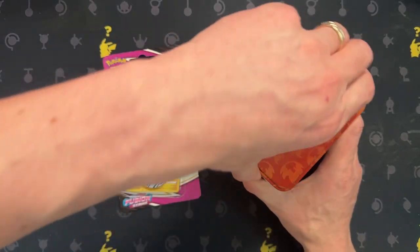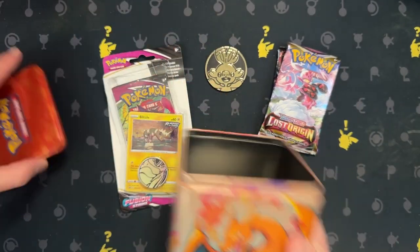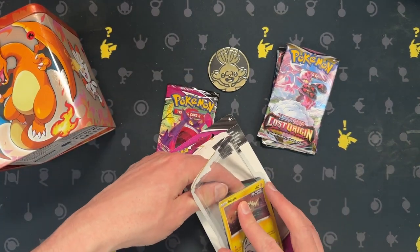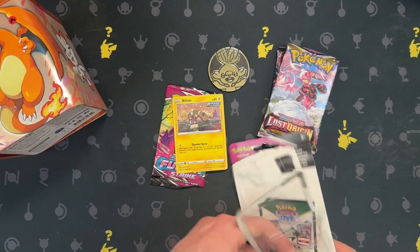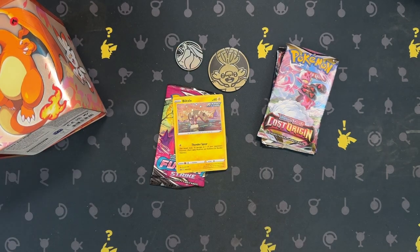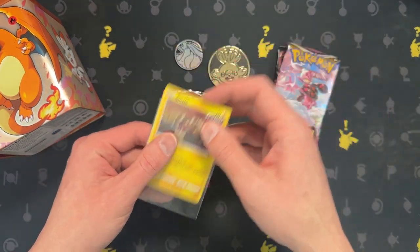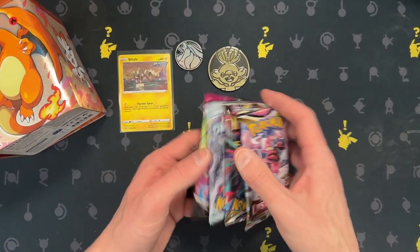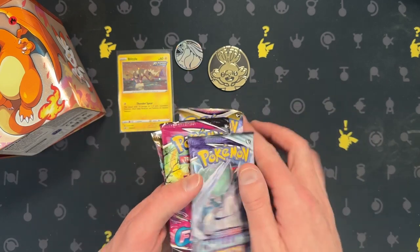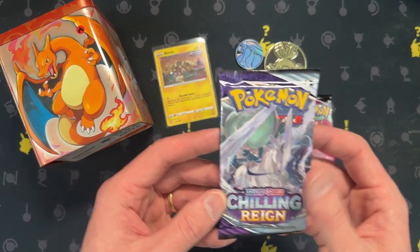All right, there we go — so you get the giant coin. Charizard and the Fusion Strike card, we've got the Blitzle, and the small coin. I'm going to keep the card for myself — I paid for it, I can keep it. I always put promos in sleeves even if they're just like that. So you get a sleeve, and then we have four packs: Lost Origin, Lost Origin, Chilling Rain, Fusion Strike. We'll go in that order, starting off with the Chilling Rain.